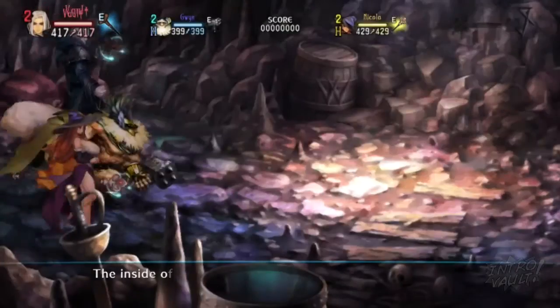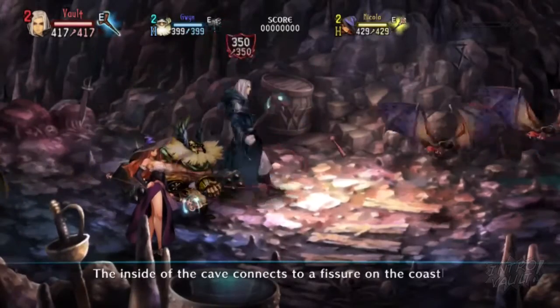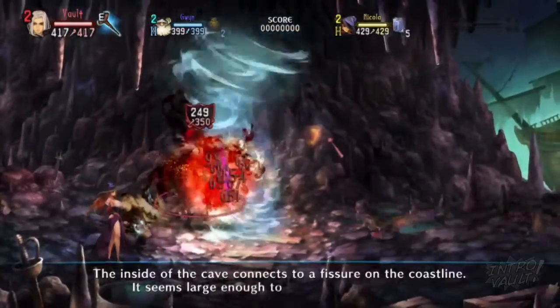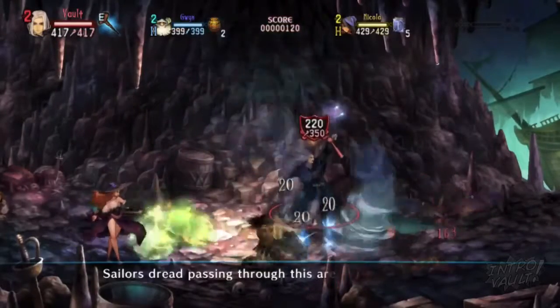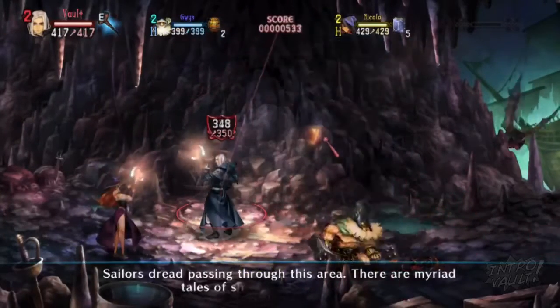Okay, go to Ship Cove again for this one. The inside of the cave connects to a fissure on the coastline — it seems large enough to contain another ocean. Sailors of Red passing through this area have myriad tales of ships disappearing.